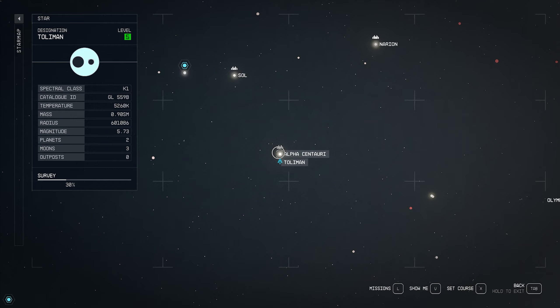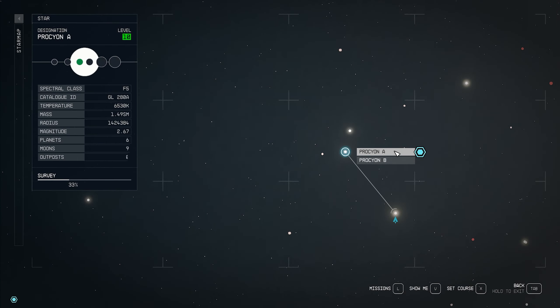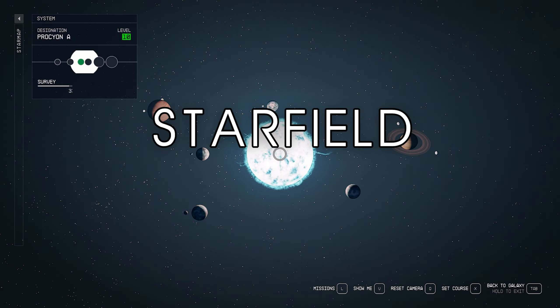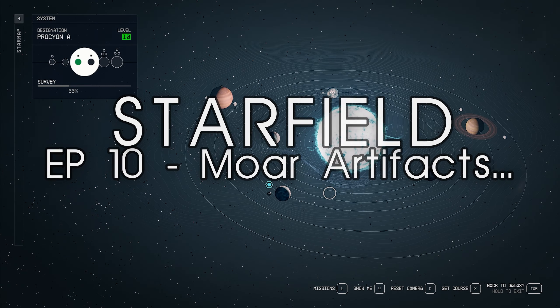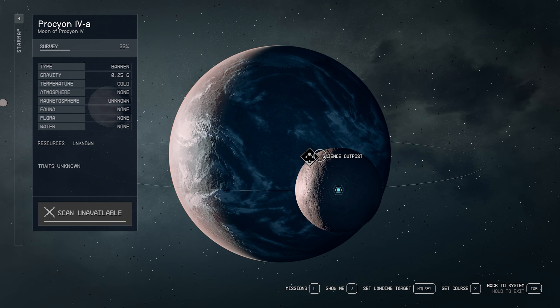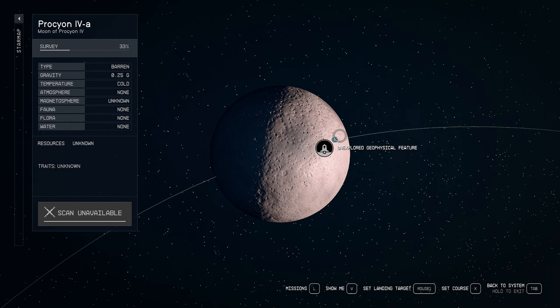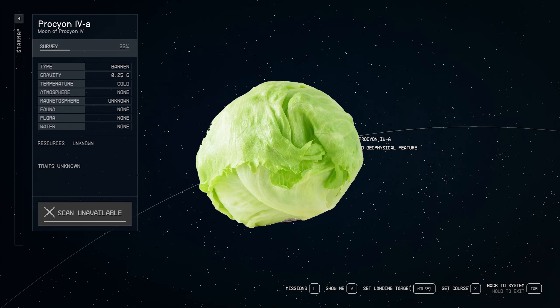Hello survivors, welcome to We Who Survive. My name is James and today we are going to be starting up episode 10 of Starfield. We're going to start right away with collecting our two artifacts that we're supposed to collect, because I believe as of right now this is the primary story mission. So let's get a move on.